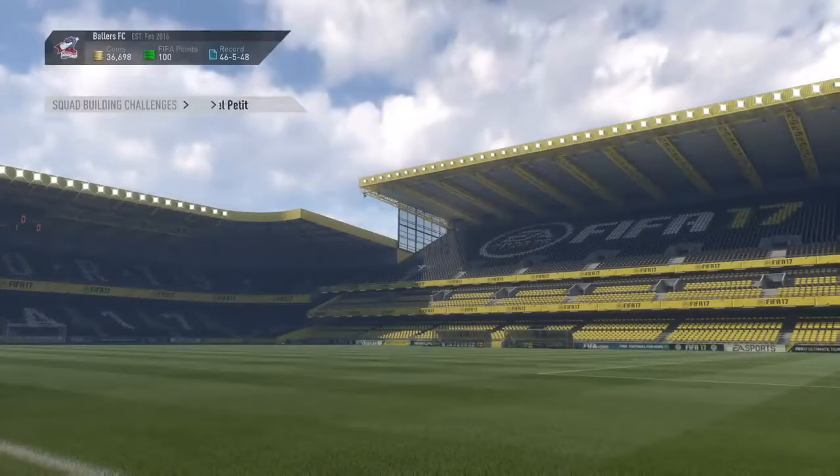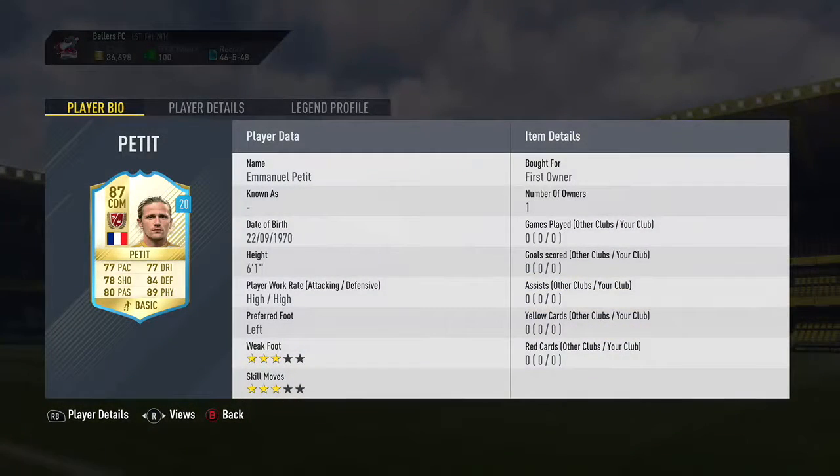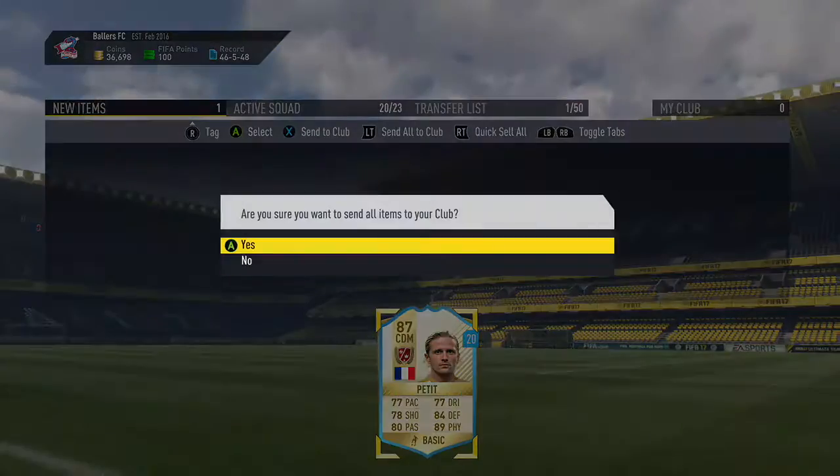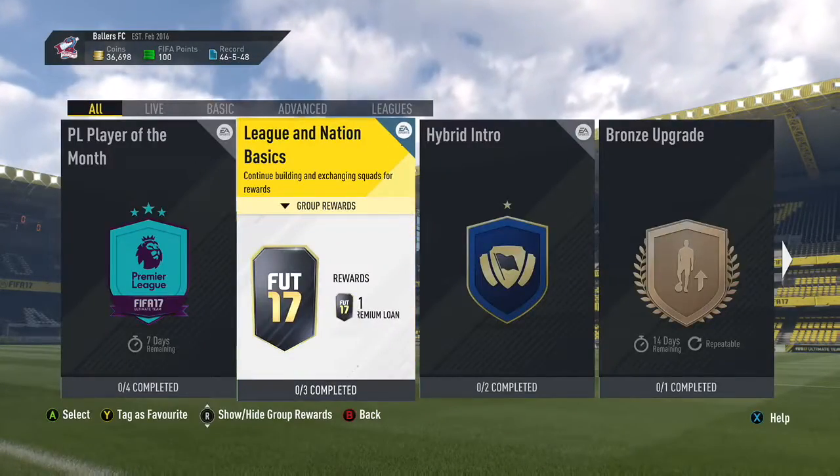We get a prime gold players pack and Emmanuel Petit. Looking at his card quickly — 89 physical, 77 pace for a CDM, and his offensive stats are super good, so you can rely on him getting up the field. I'd actually play him at center mid because he has very well-rounded stats — he's not like most CDMs who can't shoot or pass.